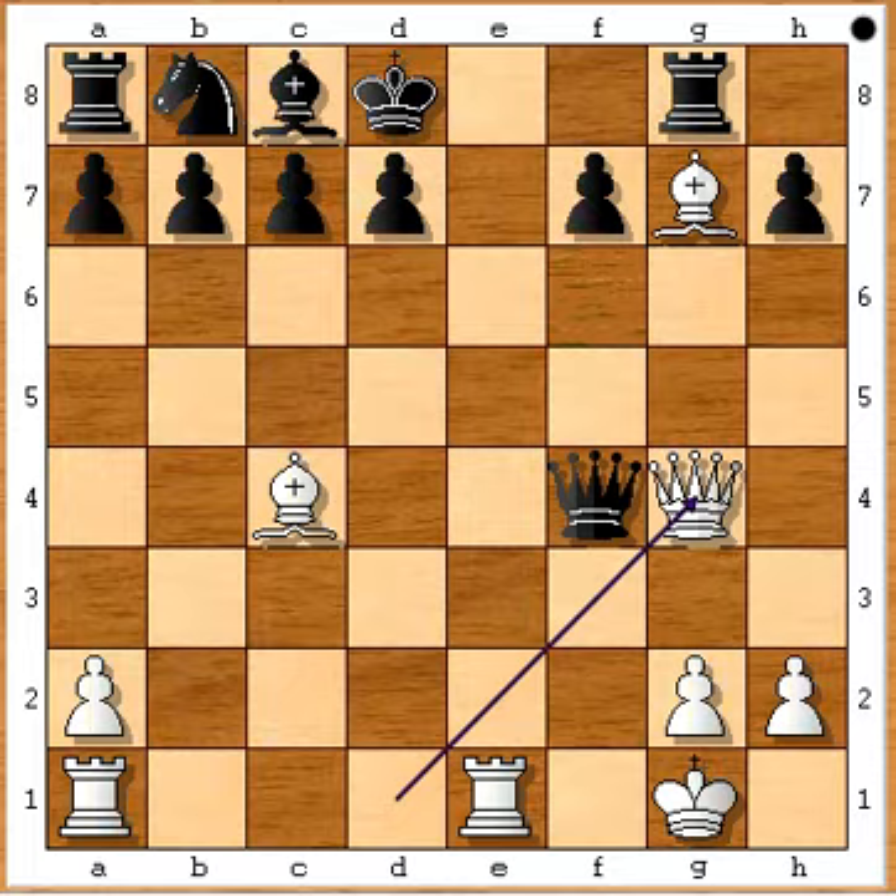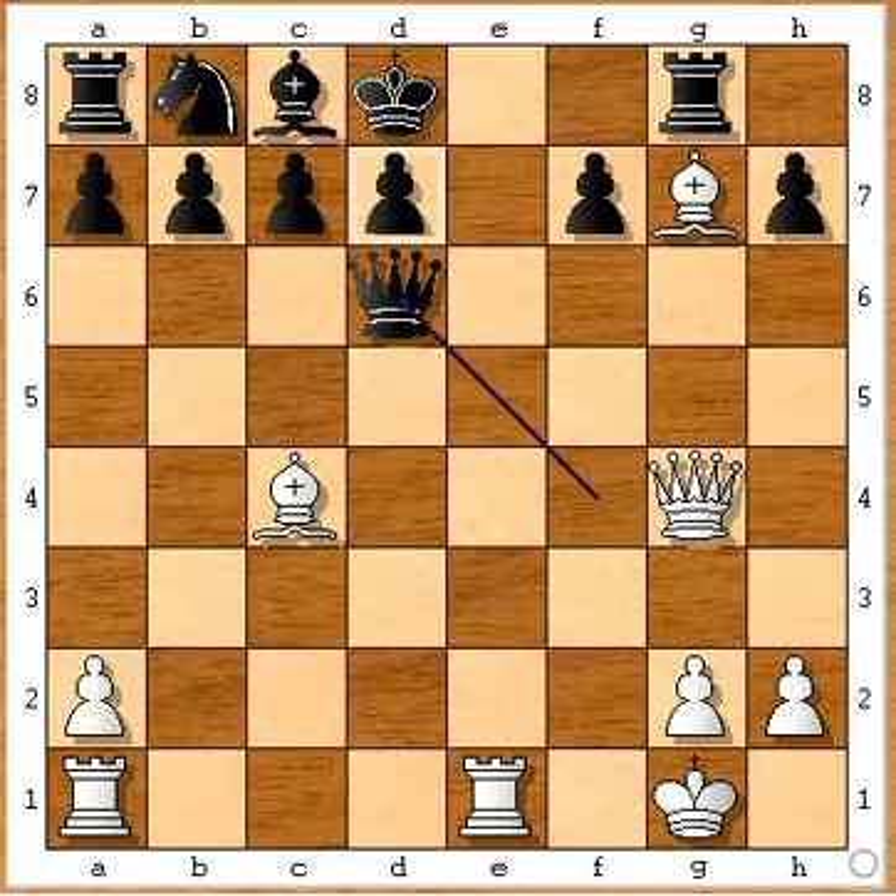So it is not advisable for black to take the queen. Instead, some other move has to be played. What will you play if you have the black pieces? Will you play d5, d6, or knight to c6? In the game, queen to d6 was played.